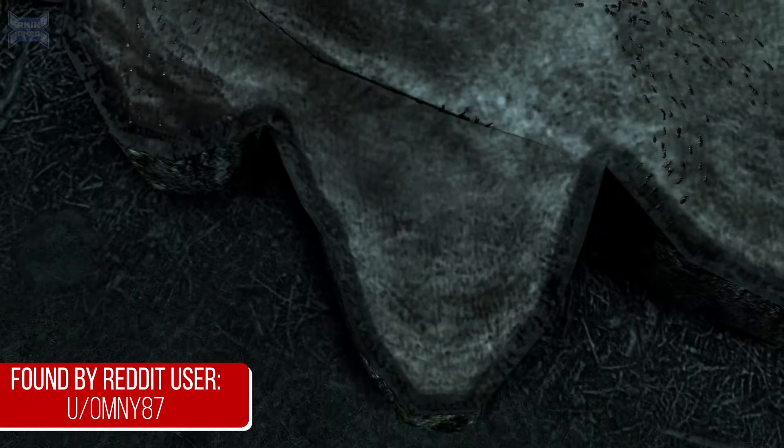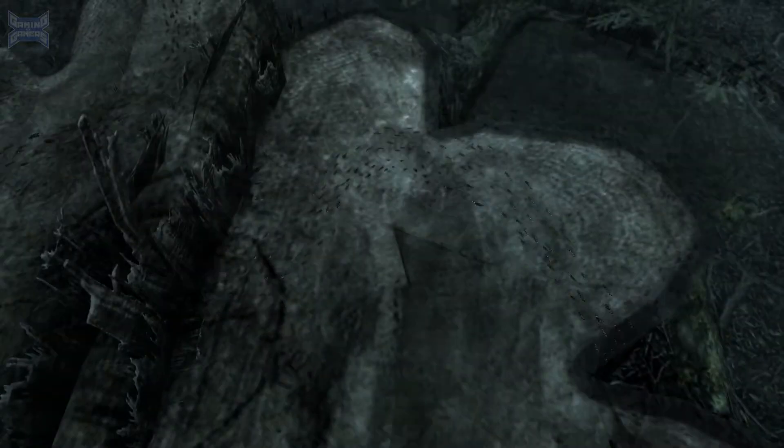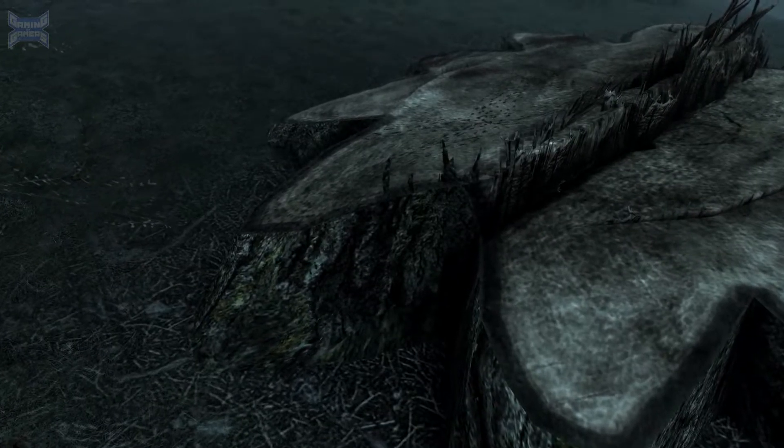For our first of many details in Skyrim, next time you're wandering through the woods, look for a tree stump. If you look close enough, you might find one that has ants crawling on it. You can't interact or do anything with them, but this is a great display of attention to detail, because a forest in real life would be home to all sorts of insects.